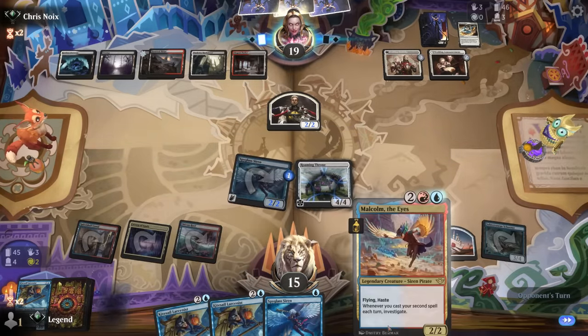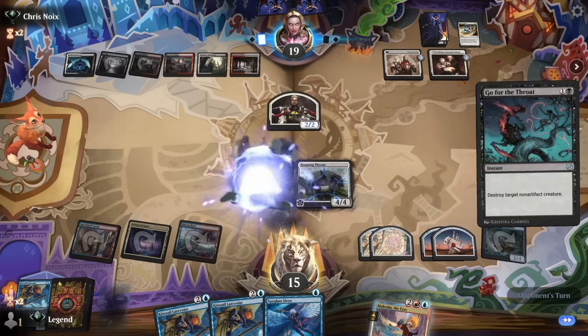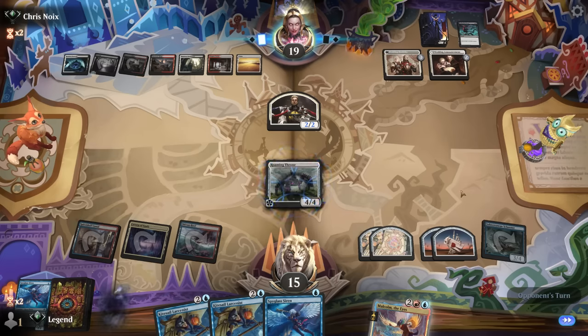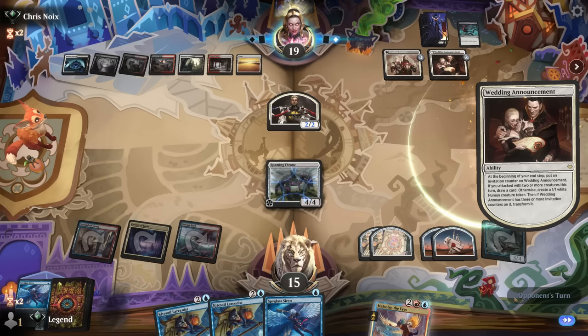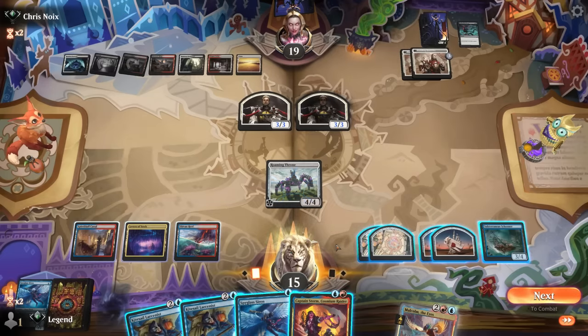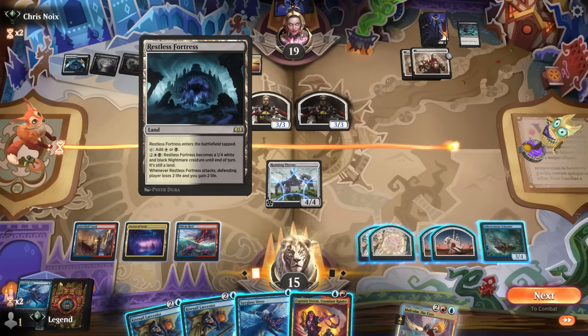Roaming Throne can be quite nice with Malcolm. Having more mana would unlock our hand better. Go for the Throat can't take care of Roaming Throne - though now it's exposed to a Liliana; I could crew Schooner in response. Opponent back on one card in hand. Second Announcement transforms, and Captain Storm on the draw. I could go exploring again, or play Larcenist to turn some artifacts into treasures to double-spell. Removing their two tokens is not a bad starting point. Their Fortress will be a 3/6 - quite large.